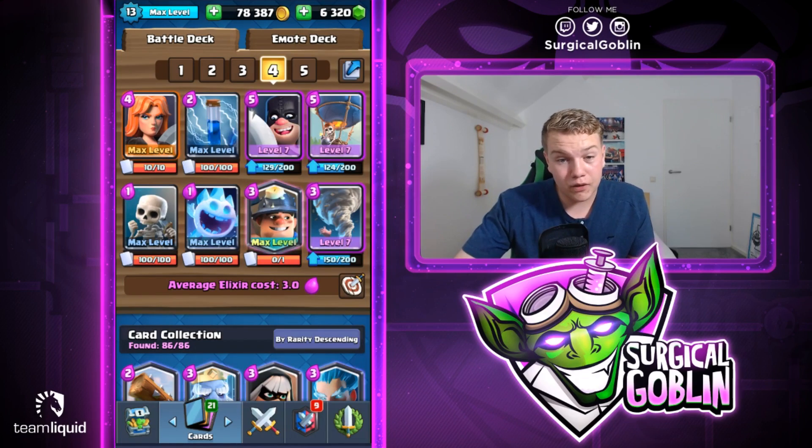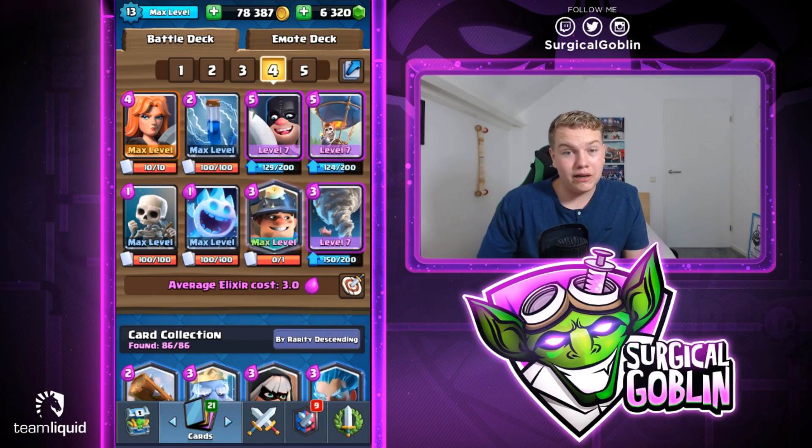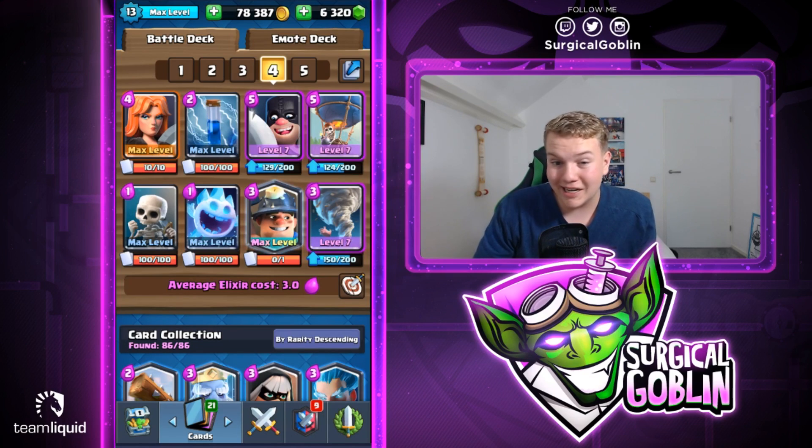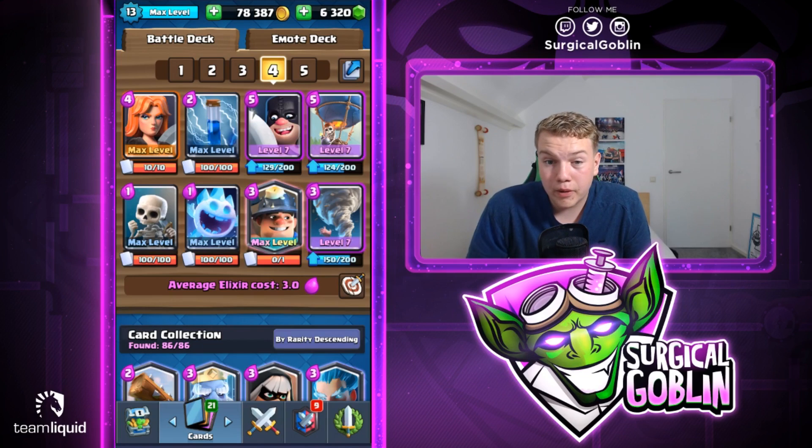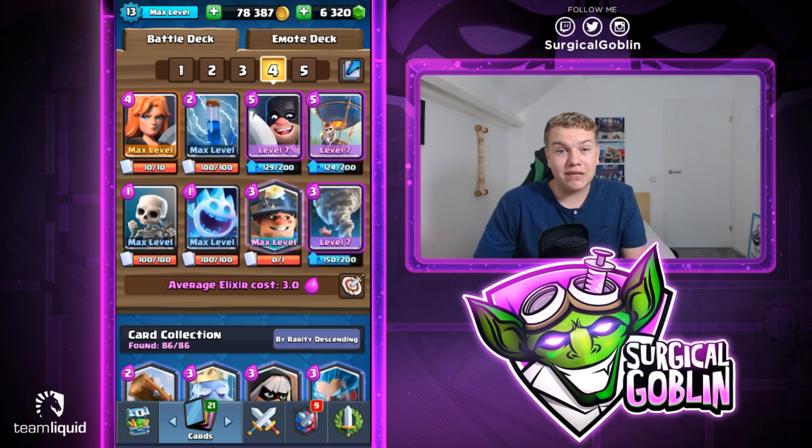We start off the chest with some gold, we get royal giant, some gems, skeleton barrel, giant snowball, and 12 inferno towers — nothing special but always nice to end the episode with a chest opening. Hopefully you guys enjoyed this episode and could learn something from the gameplay. This is definitely a really fun deck — give it a try even if you don't have high levels, in friendly battles, grand challenge, or tournament. Keep track of your opponent's cycle and punish when they waste their air counter, like going with a valkyrie-balloon combination. If you enjoyed this episode make sure to smash that like button, subscribe, and I hope to see you in my next video. Bye guys!